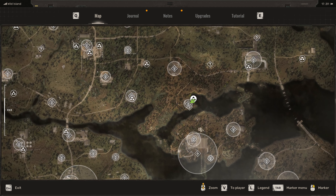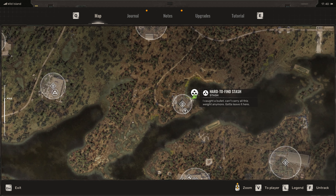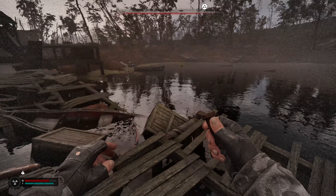Welcome to a quick guide on how to get to the stash located at the boathouse, called Artified Stash. The stash is located at the Wild Island District, so you can just make your way through to this location.